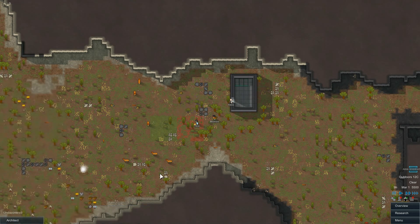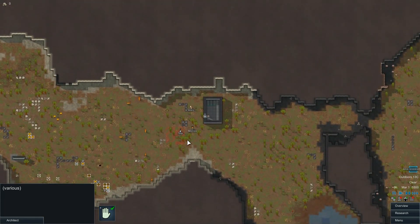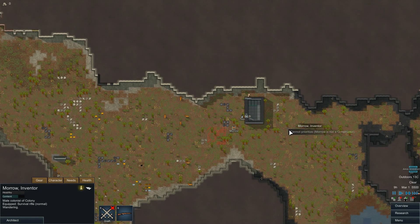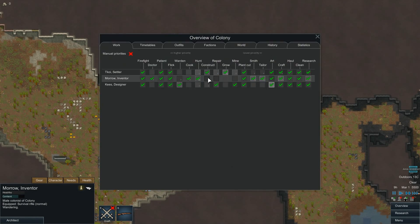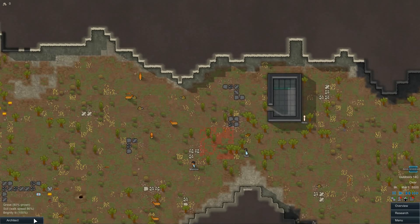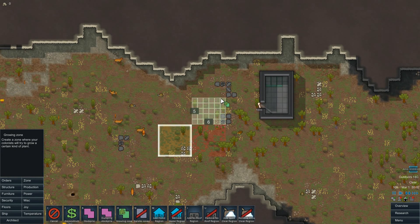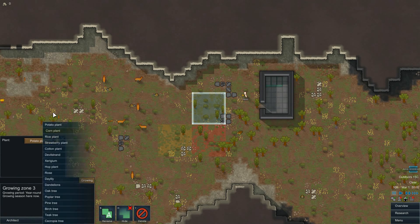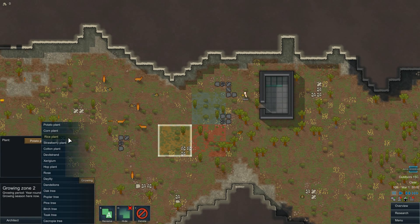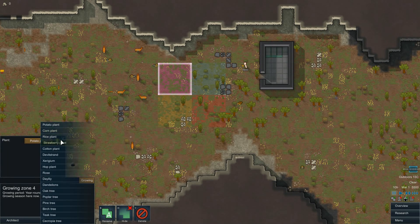I'm setting up growing zones — making sure I use actual growing zones and not regular zones. Now that the colonist can pick up materials, they can go build. I need to make sure they have construct, grow, and mine enabled in their work settings. I'll grow potatoes in one area, corn and strawberries in another, and rice in a third zone.